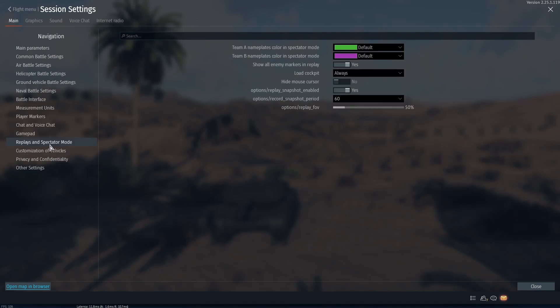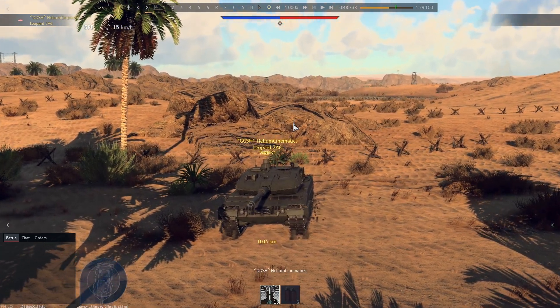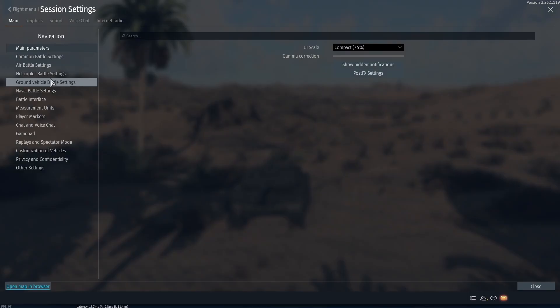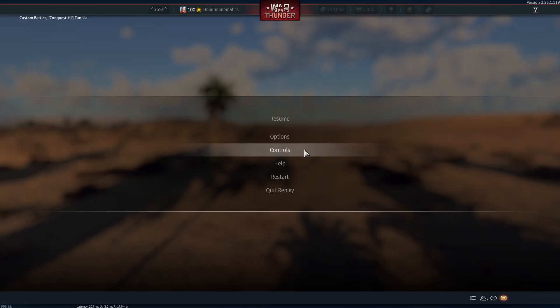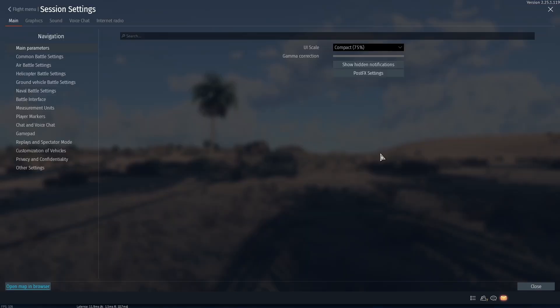Then go into replays and spectator mode. You should definitely enable this and choose a 60-second timer. FoV is also really important, because that's how zoomed out you can be. I can't really zoom out any further at the default. If I turn that up to 90, then it looks like this — so I wouldn't go any higher than 90 degrees, or 50 like I do.